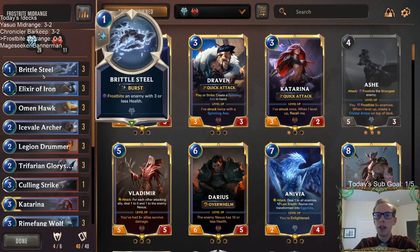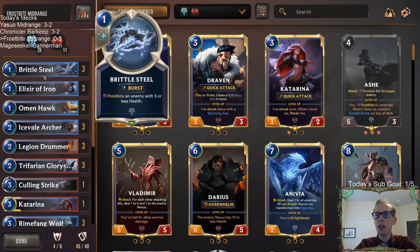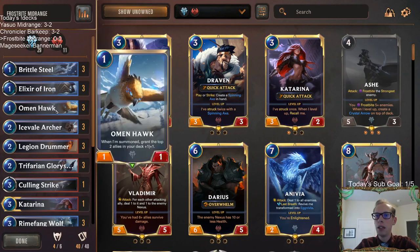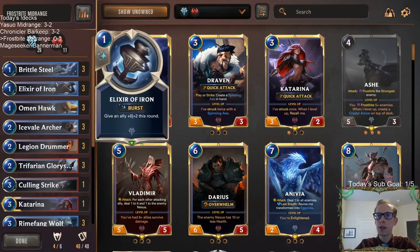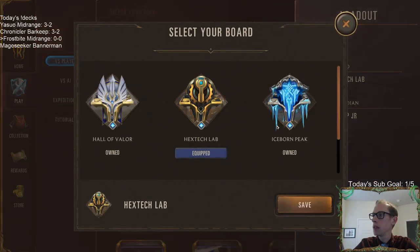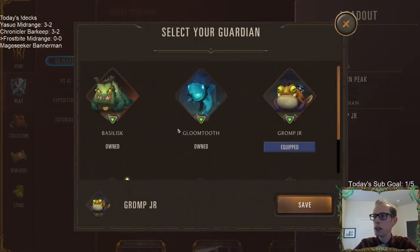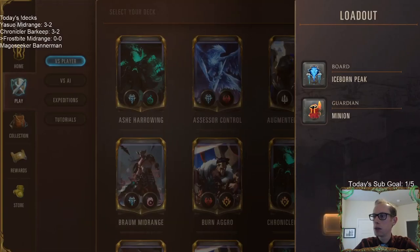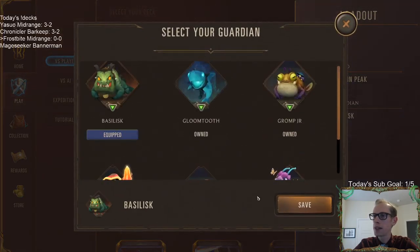Probably the best thing that Freljord has going for it is these two one-mana tricks — Brittle Steel and Elixir of Iron — both awesome burst speed spells at one mana. Definitely a really good thing that Freljord has going for it. Let's give the deck a try over in ranked. We definitely need to change our board; let's get the Iceborne Peak. Is there a Noxus guy — Basilisk?